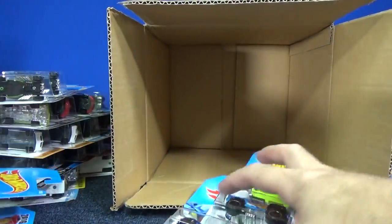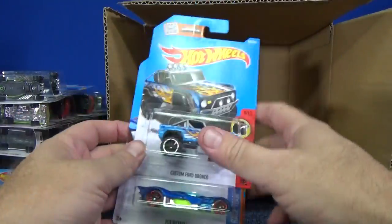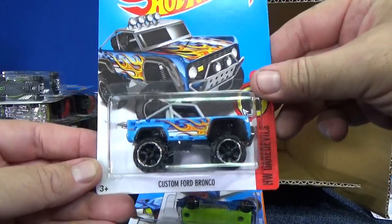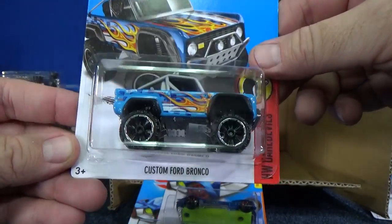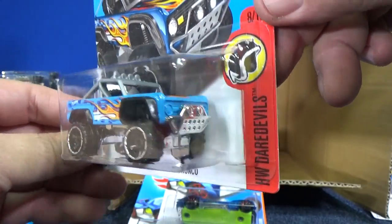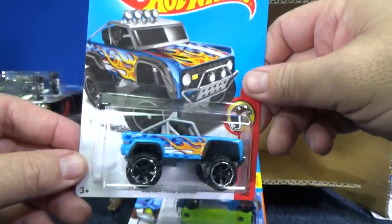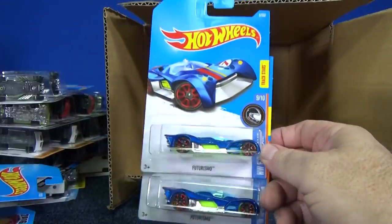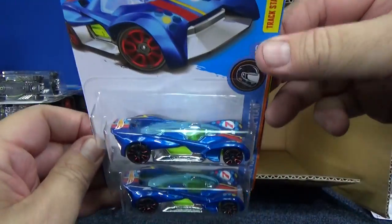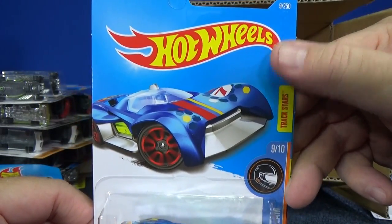Last three models. Here we have Futurismo — that's a new model, we'll look at that in a second. Look at those wheels on the Custom Ford Bronco — got some flames, Daredevil Series. Looks pretty good. And here is another new model: Futurismo. Definitely a track car — Track Stars.